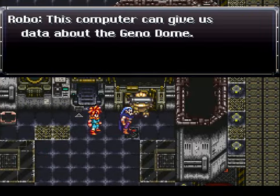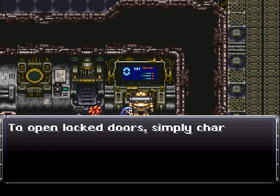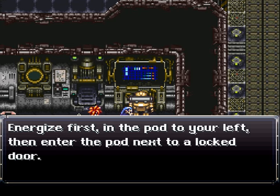This computer can give us data about the Geno Dome. To open locked doors, simply charge the energy pods beside them. You know that pod we just opened? That's what it does. You gotta energize first, then the pod to your left, then enter the pod next to a locked door.